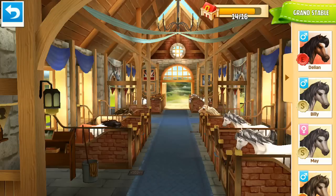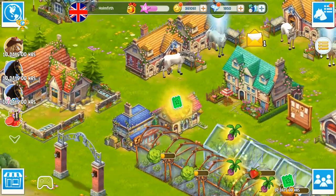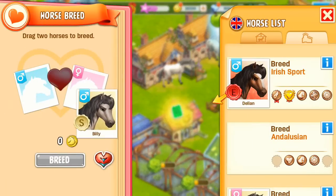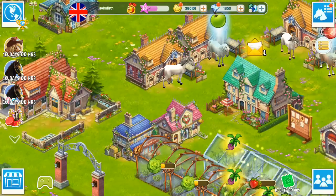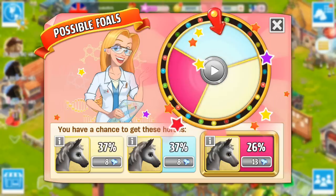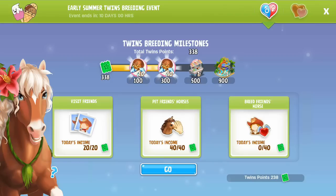It seems to be pretty good so far. We'll go back here to my main ranch, collect some of our coins. We're going to go ahead and go into the breeding house and start breeding some more Andalusians, because this is what I'm kind of using my UK ranch for - it's purely for farming diamonds. I've sometimes been using the twin breeding tickets for this, but we're just going to go with a normal breeding this time, because these horses are extremely cheap to breed. Now I'm going to have a check on our twin breeding. We've got another reward - 50 diamonds for the next milestone - so we're making good progress with the twin breeding milestone so far.